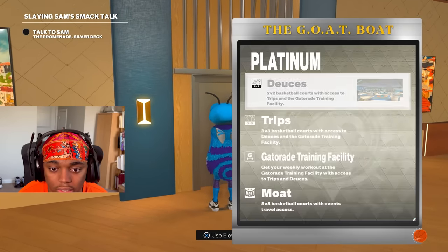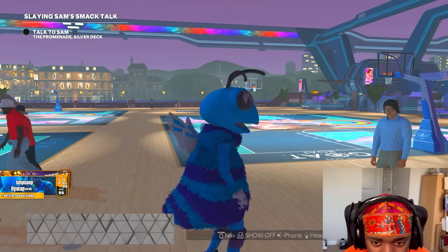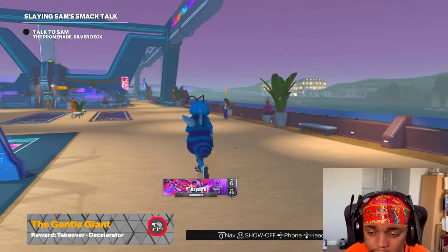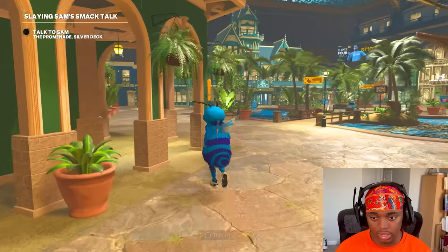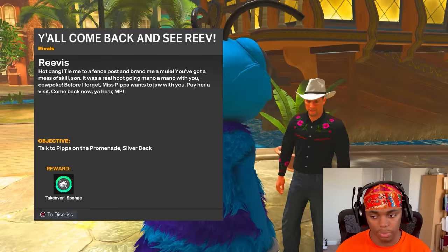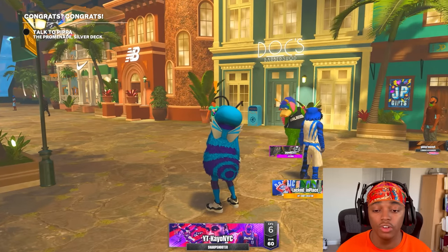We beat Sam and we're done with all the games and all the quests. Now we just go talk to everybody and collect the rewards. Go to the platinum deck, talk to Rodney and Robert. Robert gives us takeover suppressor. Rodney gives us accelerator. Run over and talk to Sam and Revis — Sam gives you accelerator if you didn't already have it, and Revis gives us sponge. Accelerator is the best perk.